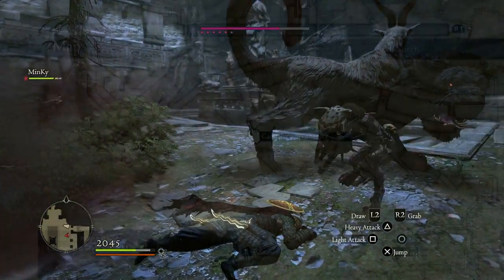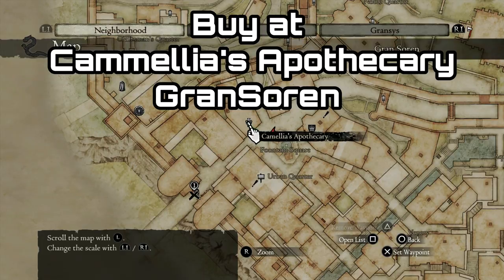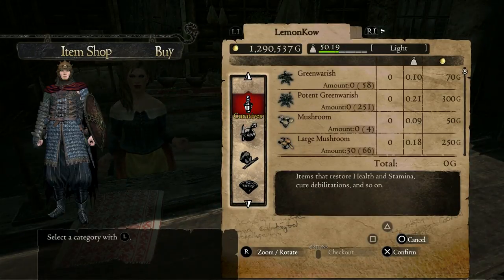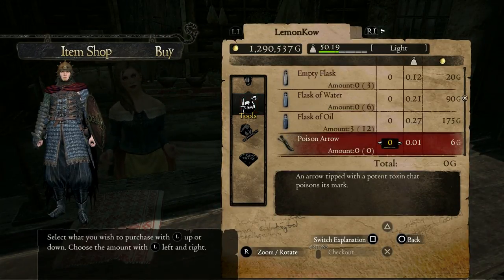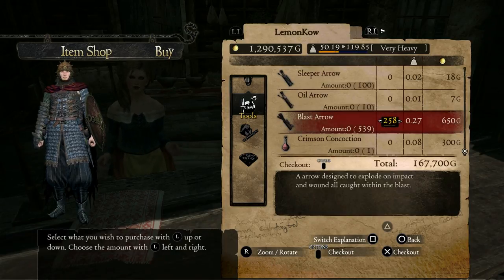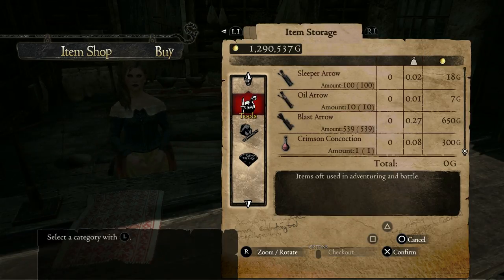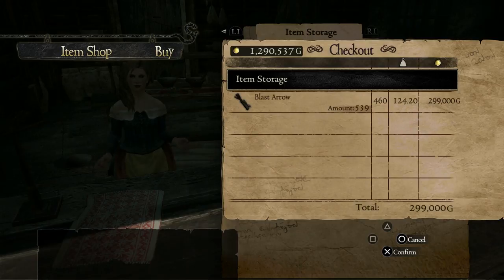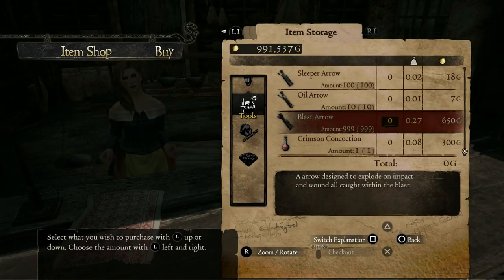These Blast Arrows can be bought in an unlimited amount from Camellia's Apothecary in Grand Soren. I'm not sure exactly when in the story it unlocks. It could be from the start or the first time you reach Grand Soren, but from memory I think it only unlocks after a certain point in the story. I can't tell you exactly what that point is, but just keep checking back at her store and they should pop up.